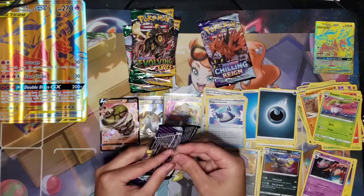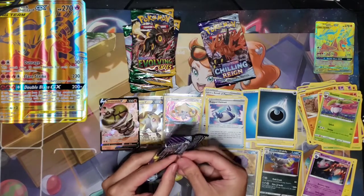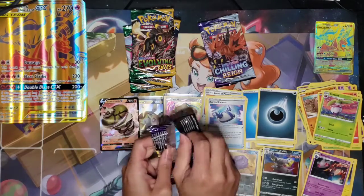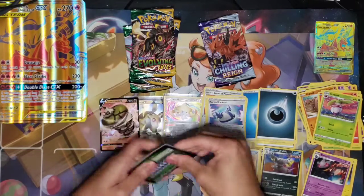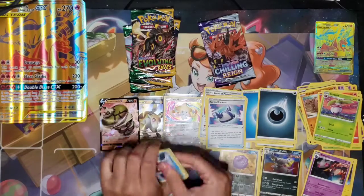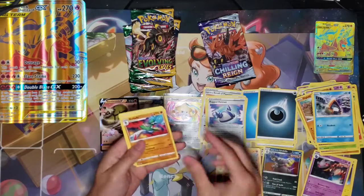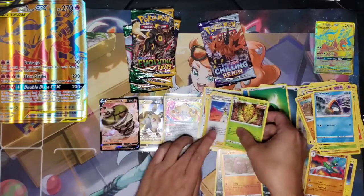Next is the Calyrex pack. The pack prices of Chilling Reign have gone down — you can find a box for like $95 now. Green code card. We got Snorunt, Venipede, Snover, Galarian Slowpoke, and Crabrawler. Diglett Reverse, Gallade Rare, Grass Energy, Kakuna, Transconviction, and Echoing Horn.